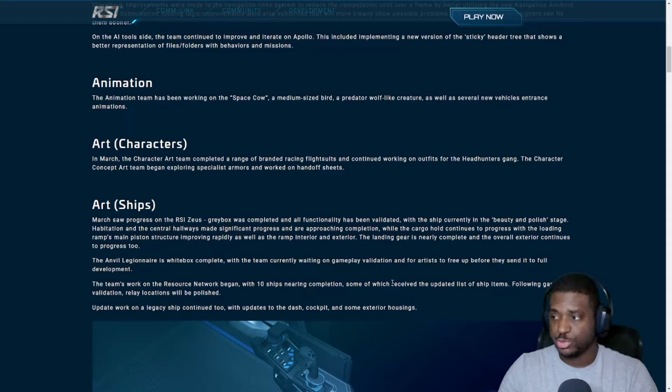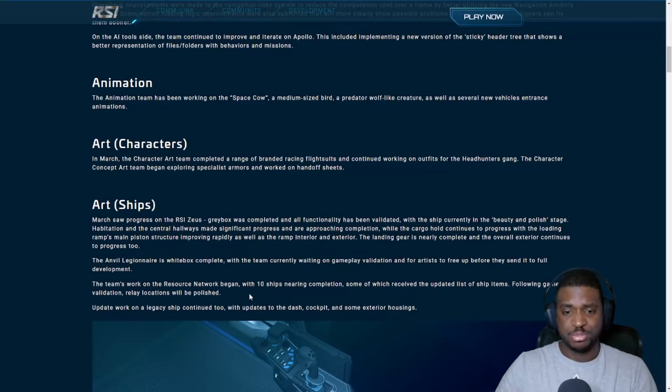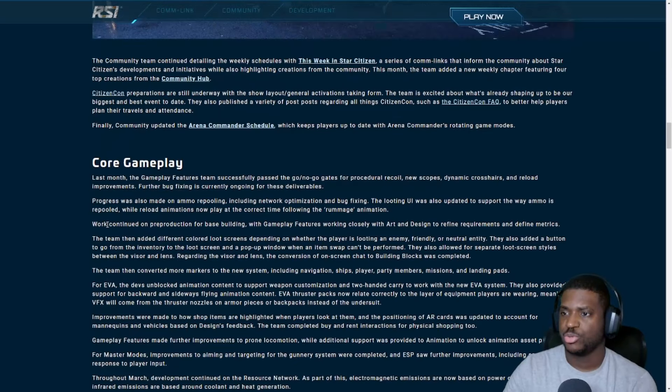The team's work on the resource network began with ten ships nearing completion, receiving the update list of ship items following gameplay validation. Update work on a legacy ship continued with updates to the cockpit and some exterior housings. I think the legacy ship here is the Retaliator, which was recently added to the release view — it will be the first ship with modularity and is getting a gold standard pass. CIG also confirmed this cockpit flight seat is the one for the Zeus.